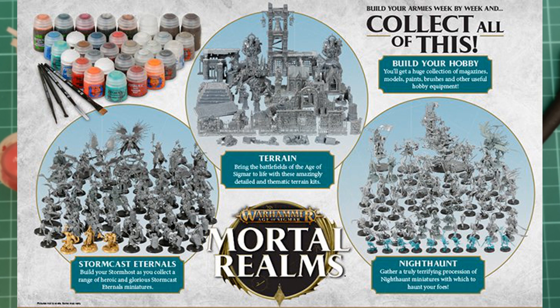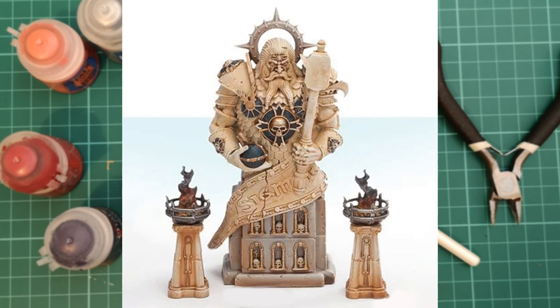So without further ado, this video we're just going to go through some of the contents coming with issues of Mortal Realms in the very near future. We're not at the end of Mortal Realms just yet — there's not much left to go though, which is a shame. First off, we already know what's coming in issue 66: the Dominion of Sigmar statue. We've already had one but we're getting another — they're fairly decent scenery, not too bad, but I'm not always the biggest fan.